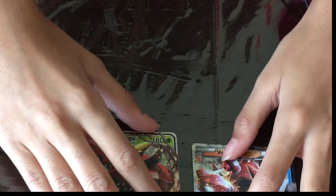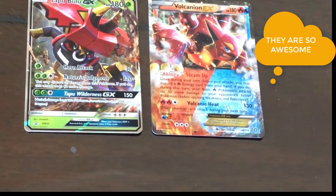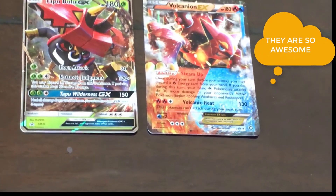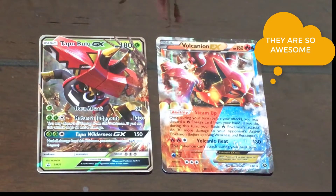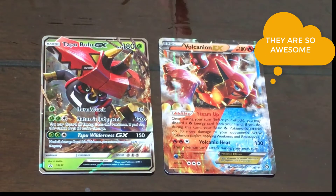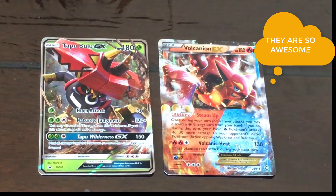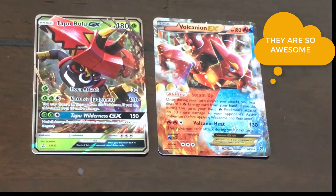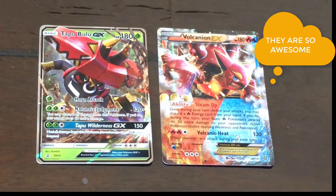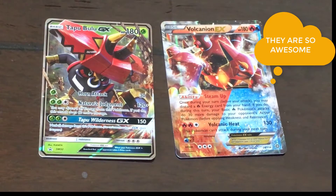Here are my great cards from the whole tin. Out of the first pack — which was an amazing start — was the Volcanion EX Dual Type, which has 180 HP and 130 damage. It's very shiny. Here we also have the Tapu Bulu GX.